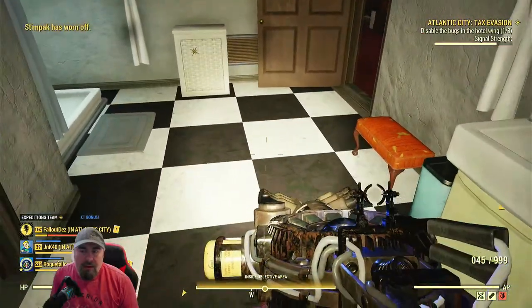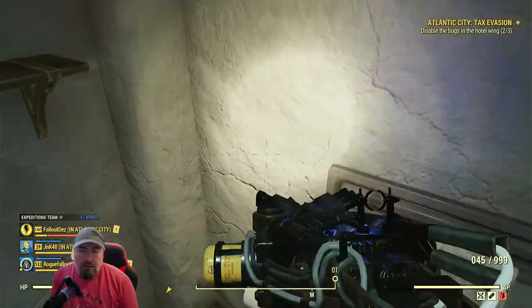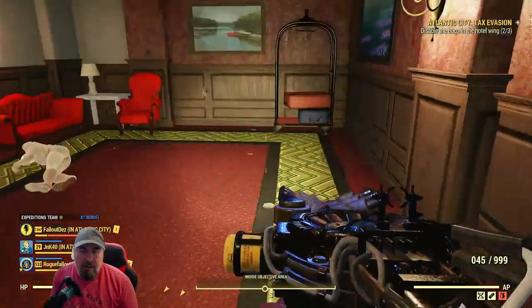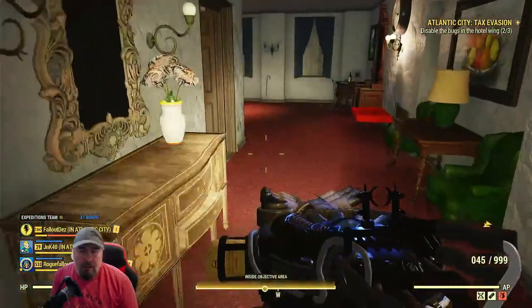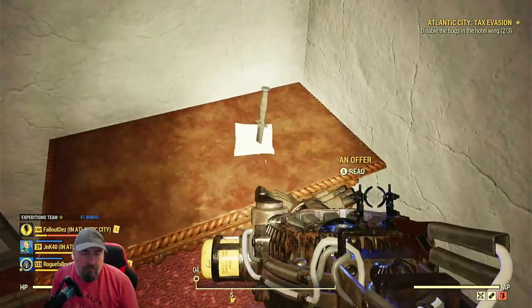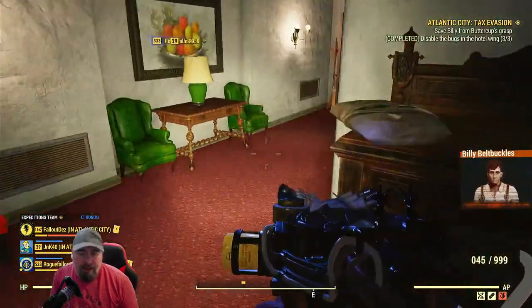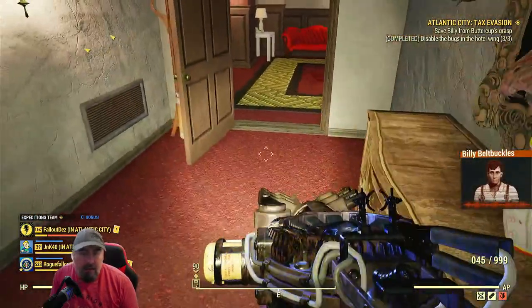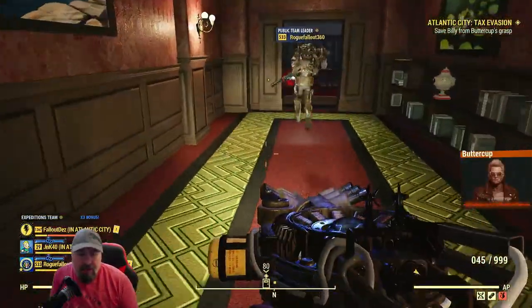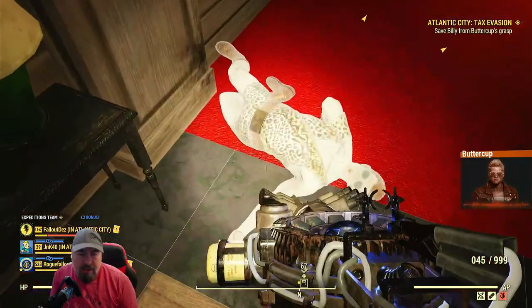Signal strength - I did say gold. It's over this side. It went up just there unless the other guy got it. Excellent - it's those bugs. Once you're in the area you're just looking for the strength meter at the top right.